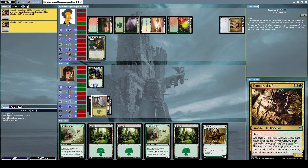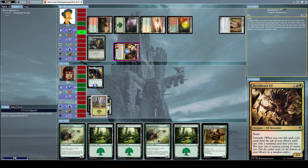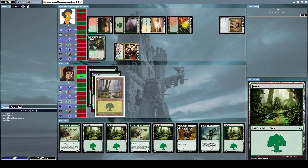Interesting — so he got Time of Need from cascade. Now he's attacking me with his Blood Braid Elf, and I will block with my Feral Prowler. My Feral Prowler will die from this exchange, but if it does I get to draw another card, which is to my advantage.